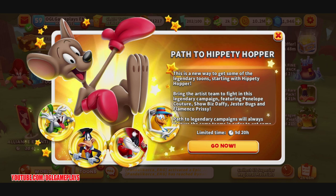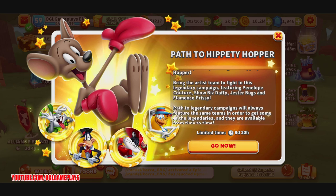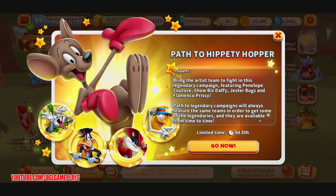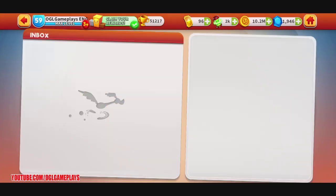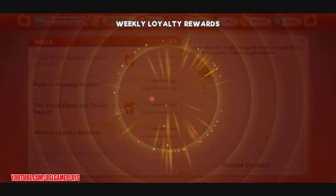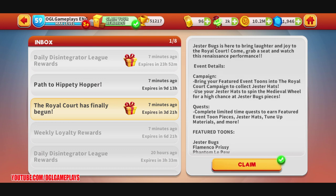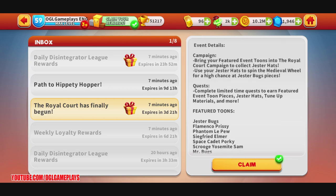There's also the Path to Legendary, featuring Hippity Hopper. This is a new way to get some of the legendary toons. Bring the artist team — Penelope Couture, Showbiz Daffy, Jester Bugs, and Flamenco Prissy — to fight in this legendary campaign. Past Path to Legendary campaigns always feature the same teams, and they're available from time to time. Let's also check the weekly royalty rewards in the Royal Court notice.